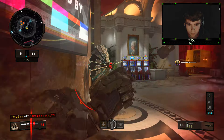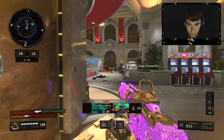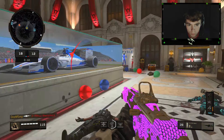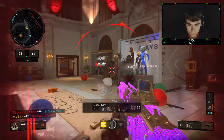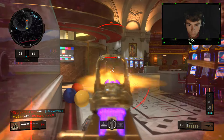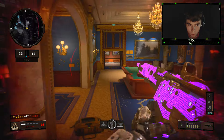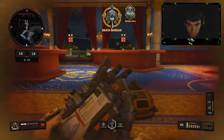On my Augur class setup I use Reflex, High Caliber 1, 2, and Fast Mags. If you feel comfortable with the standard optical sight in the Augur, then go ahead and just use that — you'll have more room for perks and attachments if that's what you'd like. But personally I feel more comfortable with the Red Dot sight, and High Caliber 1 and 2 is a must.